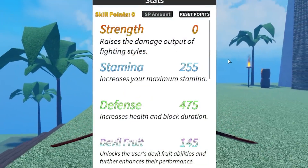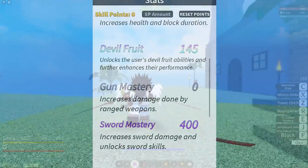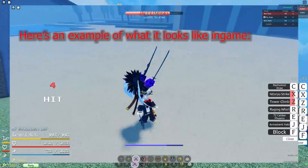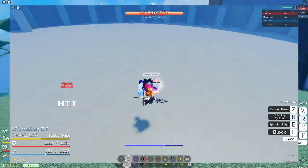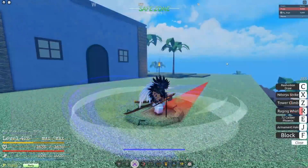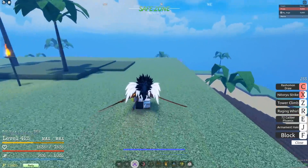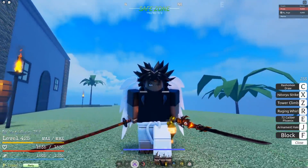For my build, I'm running 255 stamina, 425 defense, 145 Doe Fruit, and 400 Sword Mastery. The best combo for Spin — just stick with me — is: an M1 combo into a Raging Whirl, into another M1 combo, into a Spinning Cyclone, into another M1 combo, into a Nitori Strike or a Twister Throw. You can even extend the Nitori Strike by doing a Rashmon draw. That is the best combo you're going to get for Spin. This fruit is completely brain-dead. Let's get straight to the rank matches.